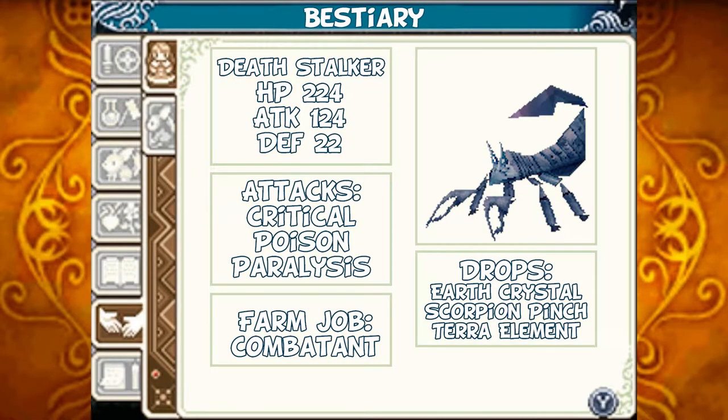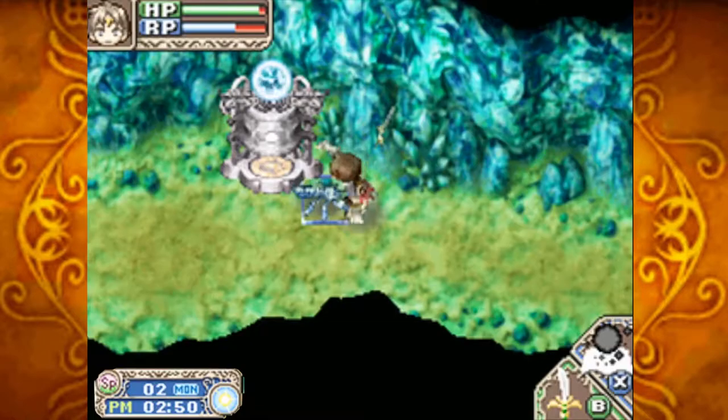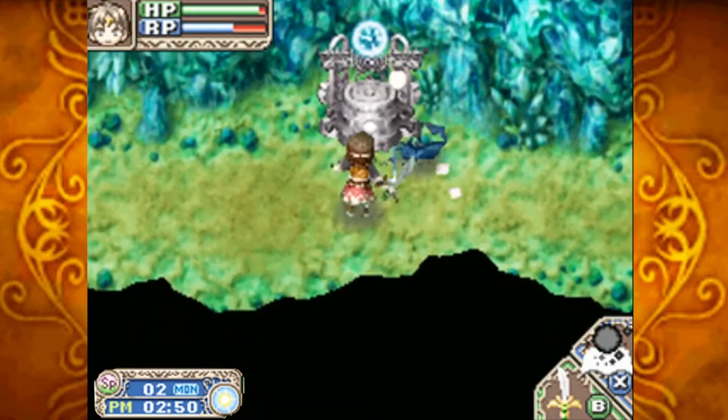The Deathstalker. HP 224, attack 124, defense 22. Its attacks can critically hit you, poison you, and paralyze you. Should you tame one, it'll act as a combatant for you. Should you defeat them, they'll drop Earth Crystals, Scorpion Pinchers, and Terra Elements.